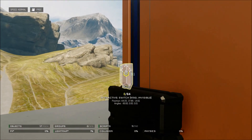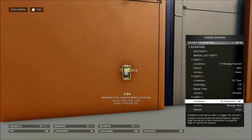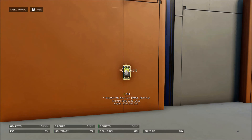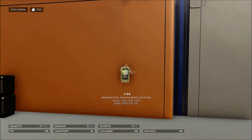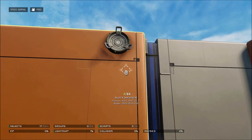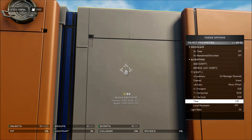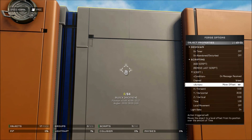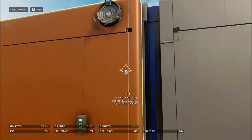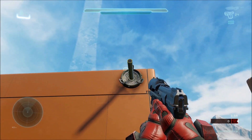Then you need a script that says on message received channel Alpha, your switch spawns. Once the first switch activates Alpha, this second switch spawns. There's also a third script: on interaction, send a message to Bravo. This is your output — what causes the player to place down their item. In this case it's the key we place up there. You can take that Bravo output to a door and have it move — like on message received Bravo, move offset to open the door. Or you could just place down a box and use it to jump to a higher location. There are a lot of possibilities.